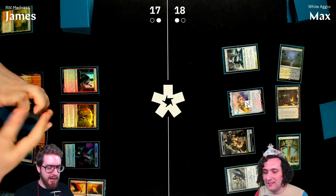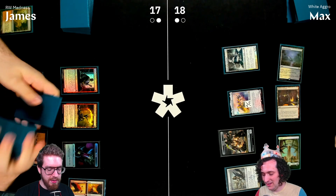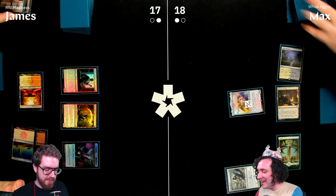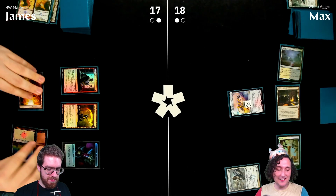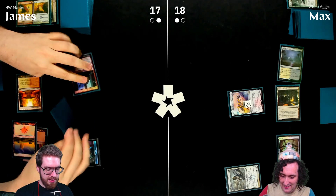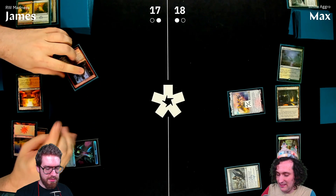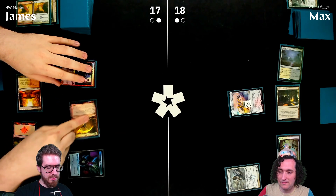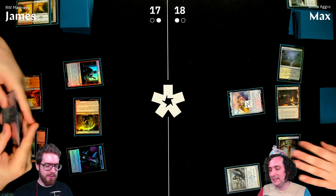James fuses Wear/Tear to destroy Max's Golem and Spirit of the Labyrinth simultaneously — a two-for-one against the player who mulliganed to five. Especially rough since James doesn't have many enchantments anyway. James attacks.